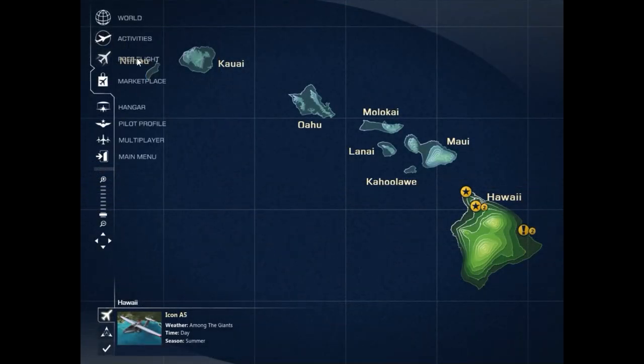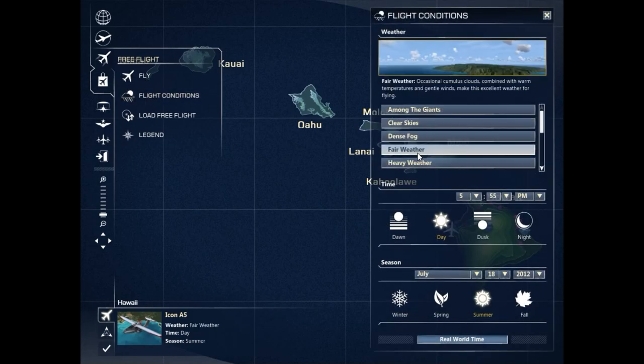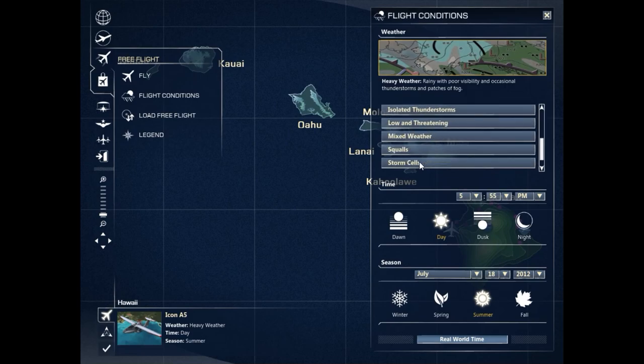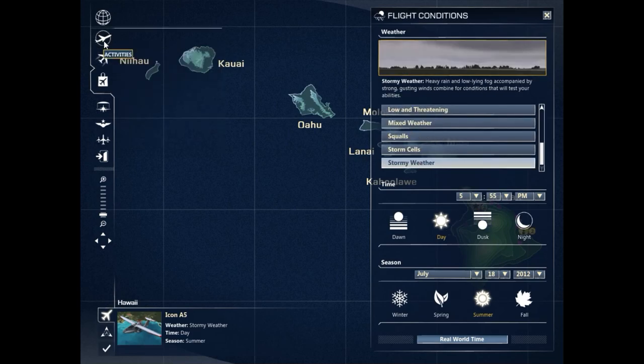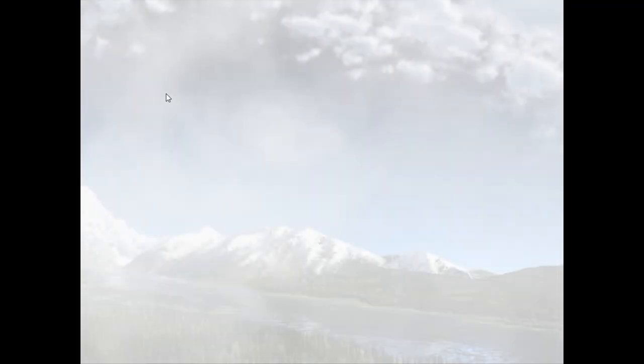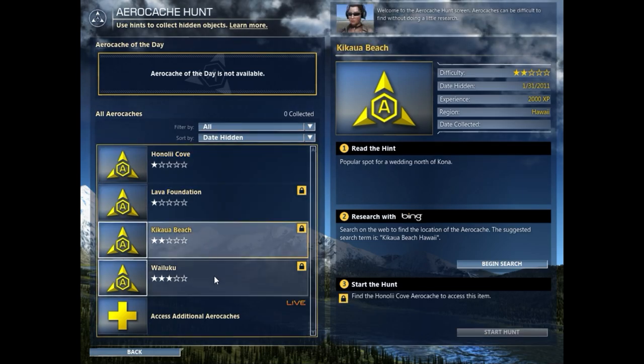Other modes include the obligatory free flight, although there is no in-sim flight planning capability, so it's strictly VFR bush flying. The other game mode is an aerocache hunt, which involved locating hidden waypoint objects, and was an attempt to jump on the popularity of geocaching at the time.